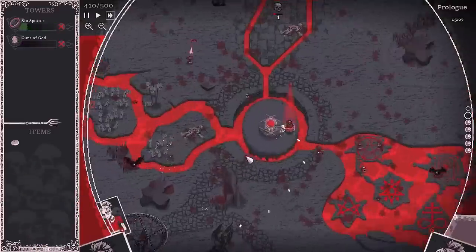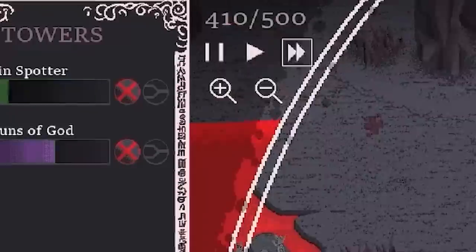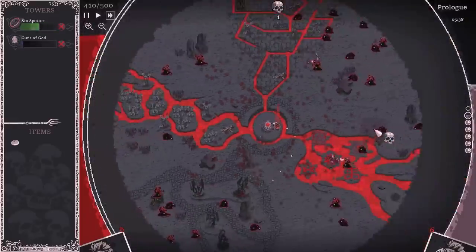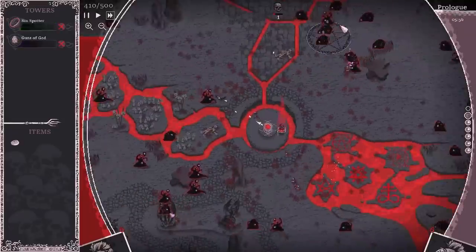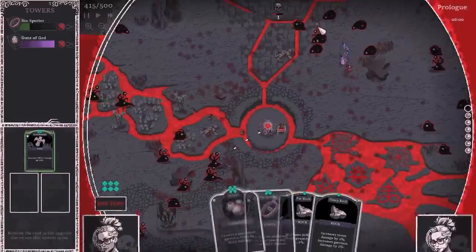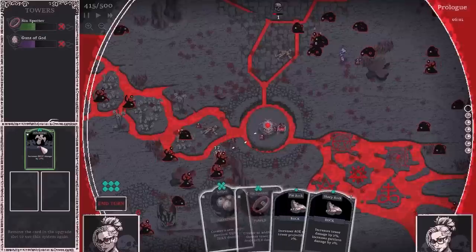Things are actually going pretty well — health is actually going up. Now I know how to use this skull thing. I want to shove it on a big pile of enemies, so I think we'll go there — that should get loads of enemies. Yeah, they get a little skull above their head, and when we kill them that's when we get the HP. Very nice.